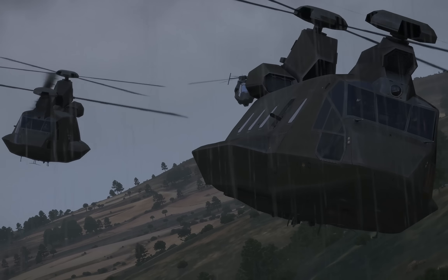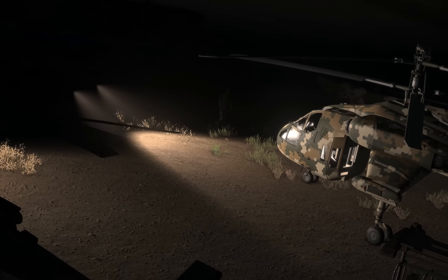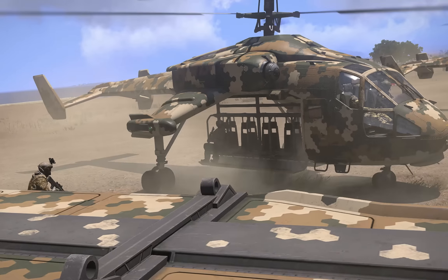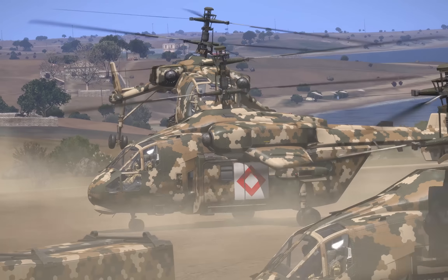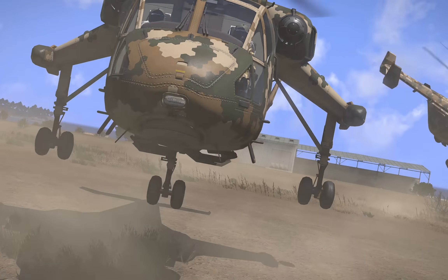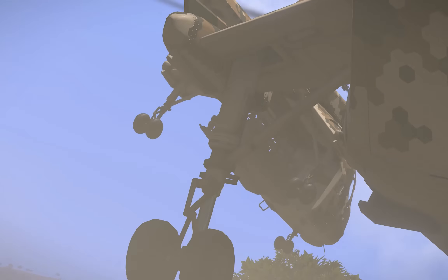The two new helicopters in the DLC are pretty cool. We have a future Chinook called a Huron, and a Skycrane-esque helo called a Taru. Both are neat, and the Taru comes with a lot of different variants for things like resupply, medevac, troop transport in both covered and uncovered versions, and just a generalized Skycrane variant. It has a surprising amount of versatility because of these variants.